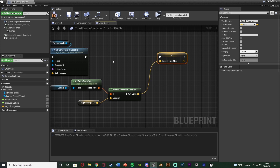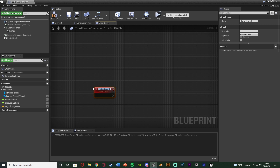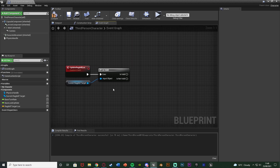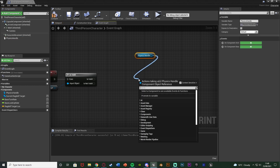Next we want to actually update and move the location. Right-click and add a Custom Event named 'update ragdoll location'. Straight out of this get an Is Valid node — the one with the question mark — with the input object being our current ragdoll target variable. We're only going to update the ragdoll location if we actually have a valid ragdoll target to move. So if we're not dragging anything this won't fire off and cause errors.